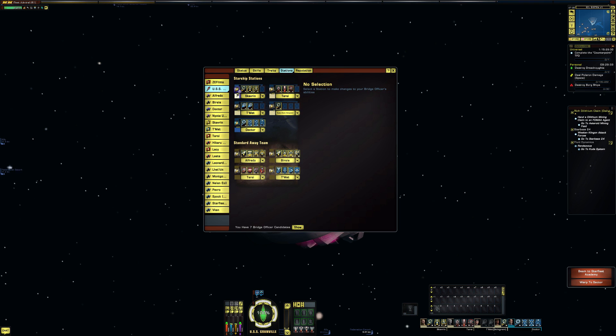Taking a quick look at the bridge seating: at the top we have a lieutenant commander universal/intel station, beside that a lieutenant commander universal station, then a lieutenant universal station, an ensign universal station, and then a commander science station.